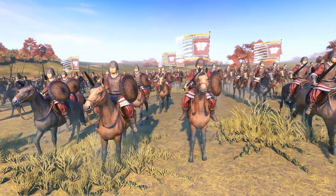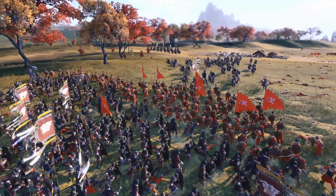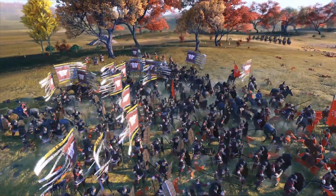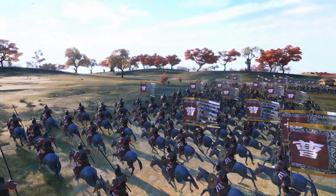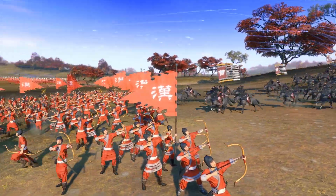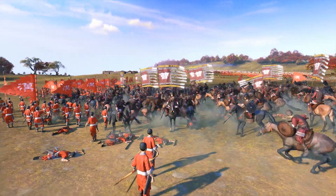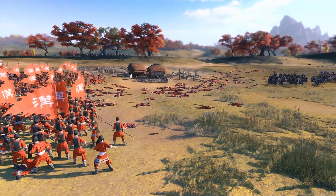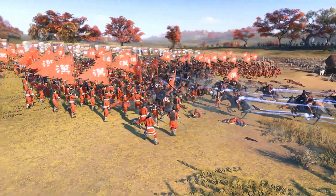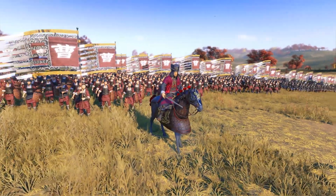Cavalry are hella fast and hit like a freight train on the charge, making them the most versatile unit in your arsenal. They're great for outflanking an army to threaten its archers, harassing routing troops until they're shattered, and kiting enemy spearmen out of the frontline. But perhaps their most powerful use is to perform flank and rear charges against enemy units you've already pinned in place with your sword or spearmen. They'll pay out damage in spades and take little in return, and they'll deal a solid morale shock to the enemy unit and reduce the time it takes to rout them.